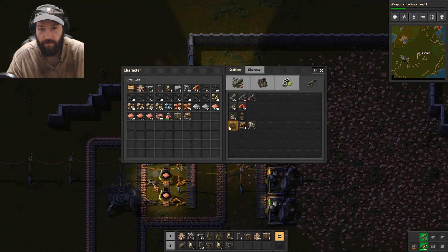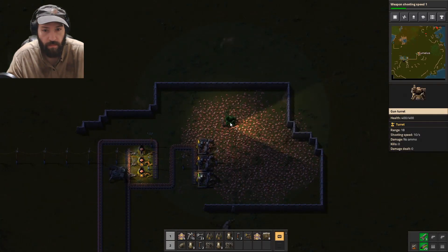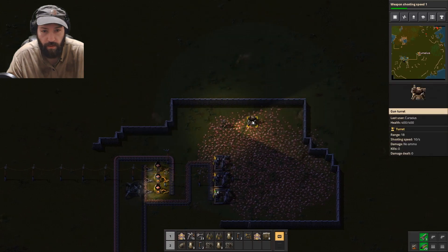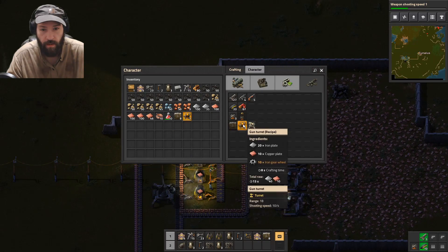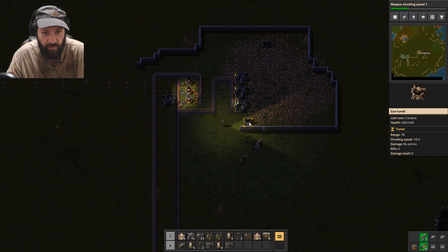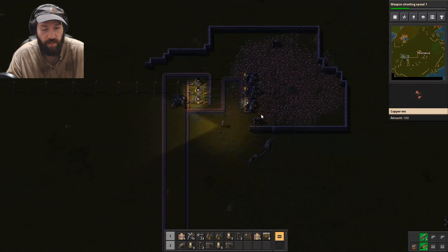Come here, turret. There we go. And then of course we'll take another turret — just in case they come from a different direction — we'll put some right there for now.